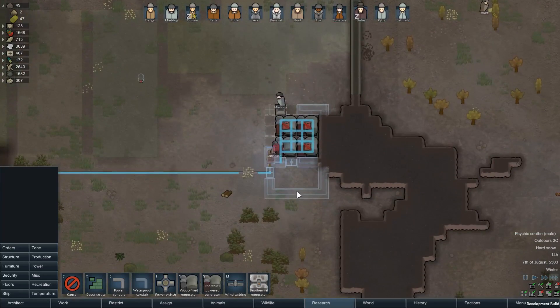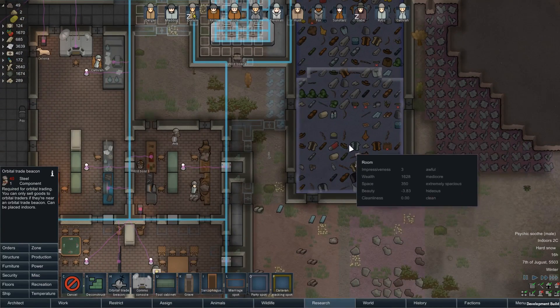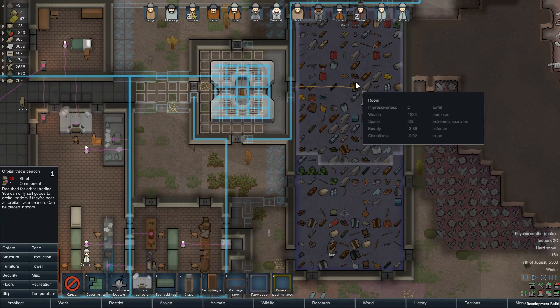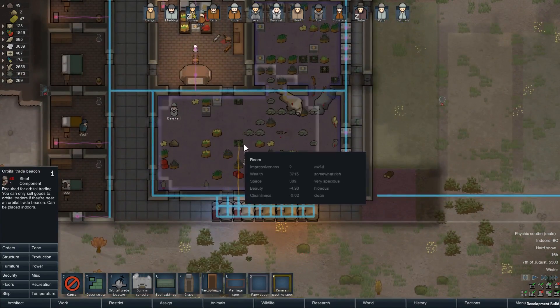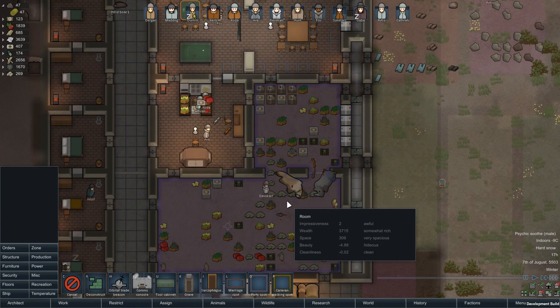Once we get these all built, I want to put all of the chem fuel down here - we'll store most of our chem fuel down here. I also need to build the orbital trading stations. Okay, we got brewing. Let's do psycate refining. I want to get another trade beacon built and get a couple in my storage area. Some of this stuff I won't be able to sell, but that's okay.